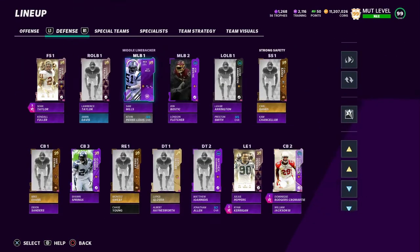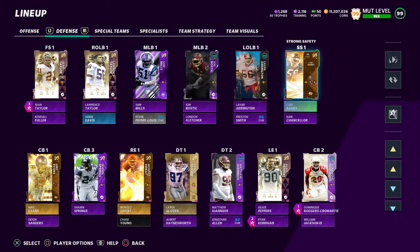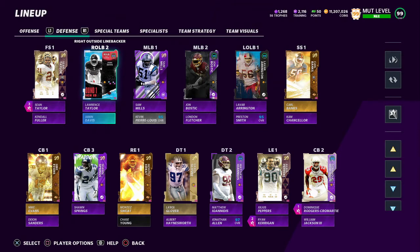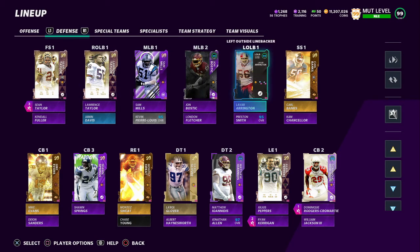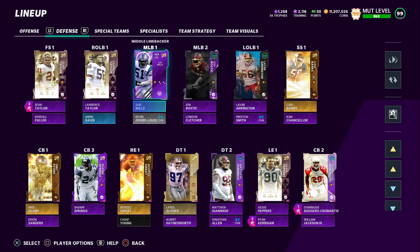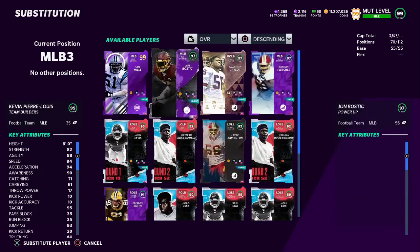Over to the defensive side of the ball: Sean Taylor, Kendall Fuller — 99, so beautiful. Carl Banks, Cam Chancellor, or any other 99 overall. Laurence Taylor — you gotta get that Jamin Davis. Lavar Arrington backed up by Preston Smith, put that other chemistry on him. Sam Mills, John Bostic, Kevin Pierre-Lewis and London Fletcher. London should probably be the third; I don't even know the fill-out order there, but he's back there.